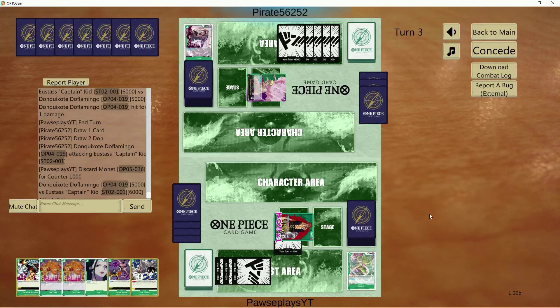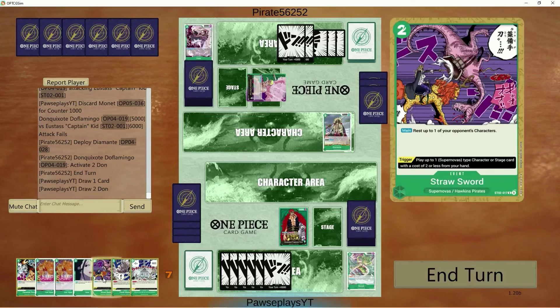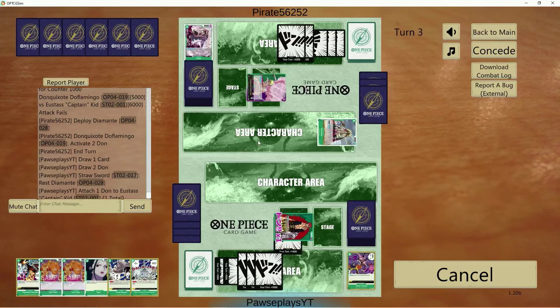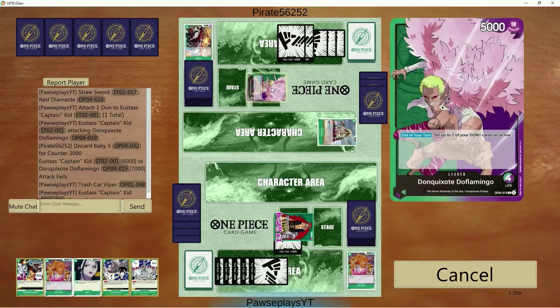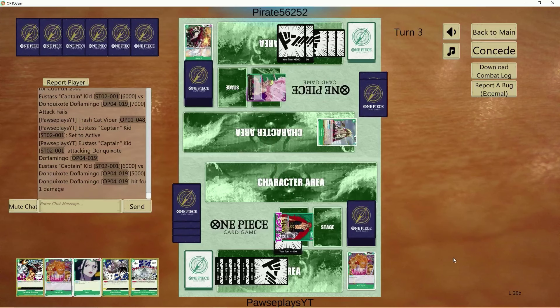Monet here. Diamante — interesting. Either he didn't have Cage or he's not running it in this build, or he just didn't draw it. Either way, let's go 6k to face. He has 2 Dawn active, so it's a potential he has Spiderweb or another 2k counter. And again, your opponent has to discard extra cards to protect themselves from your attacks — it's kind of obnoxious, to be fair.